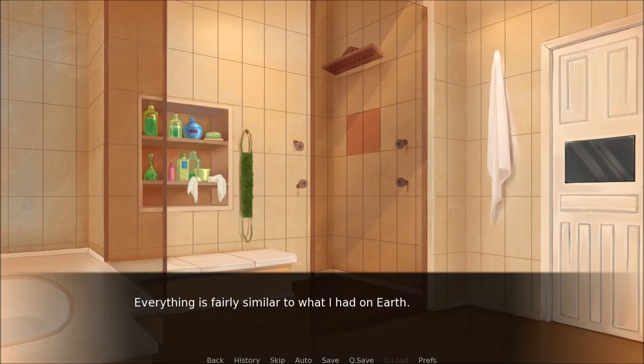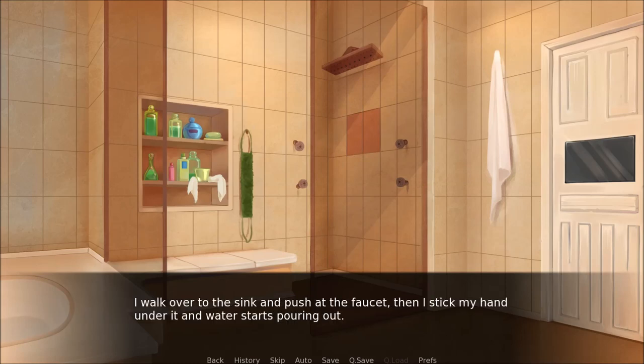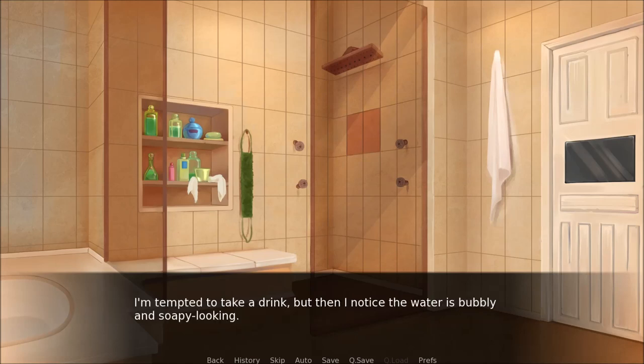I guess I should be more confident in assuming things about this place — everything is fairly similar to what I had on Earth. I walk over to the sink and stick my hand under the faucet. Water starts pouring out. I'm tempted to take a drink, but then I notice the water is bubbly and soapy-looking. Having nothing left to do in the bathroom, I turn back to the door, find the black square again, reach for it, and just like before, the door slides open.